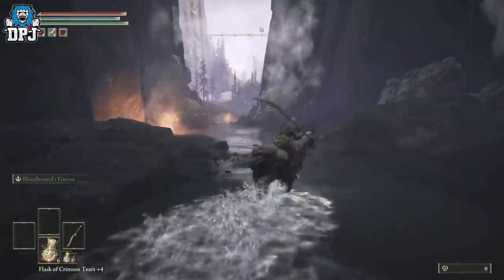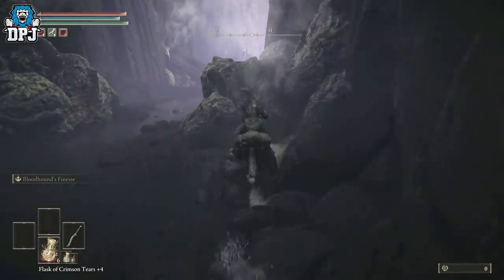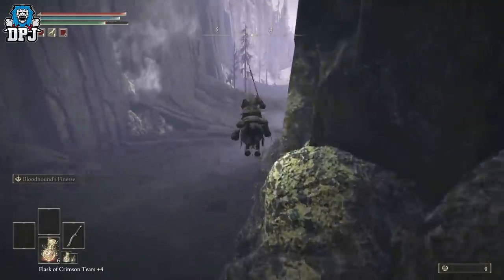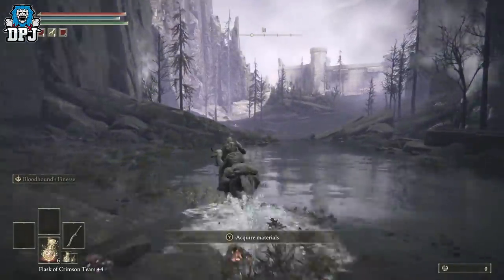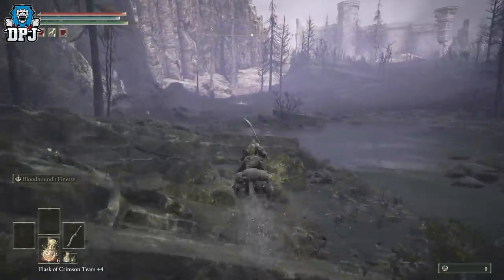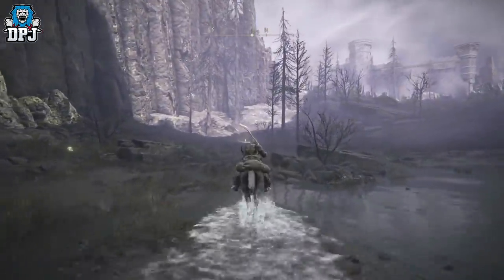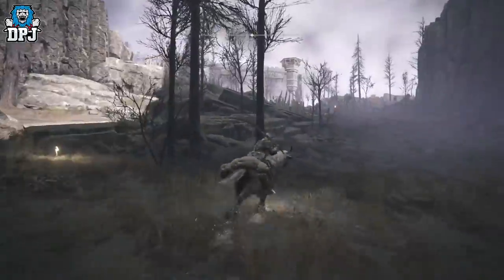Keep coming around this way — jump over this side. There we go guys, now we are here. Beautiful little castle — there's another grace site right here, which you obviously want to activate. So activate that one, and then we want to come up here.